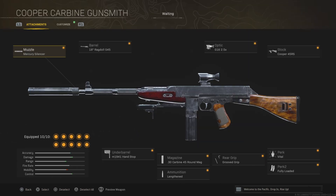Next up we have the Cooper Carbine. A lot of people were using this as a close-range SMG, however I would personally recommend using it as a sniper support, medium-to-long-range weapon instead. A lot of these attachments increase the accuracy and damage range, making it a very good sniper support weapon. If you're using a sniper, stick this as your secondary and you won't regret it.